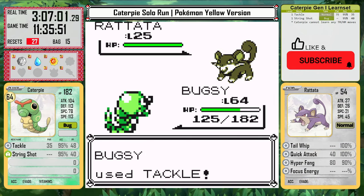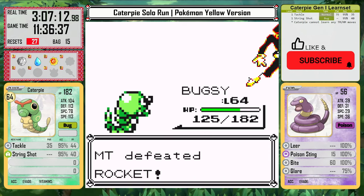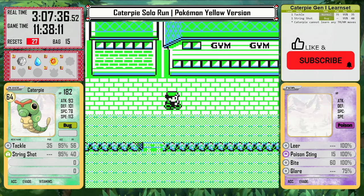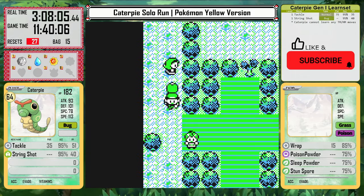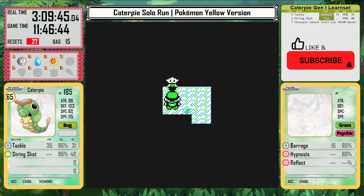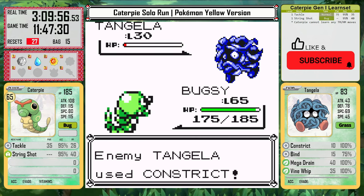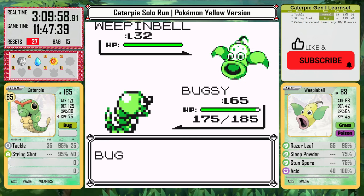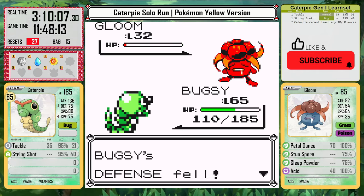Caterpie is now level 64 and has put in over 3 hours of real time into the game, but I'm not even ready to face the rival here yet. So I go to Celadon City first to fight Erika. At this point I'm actually running out of places to get experience. Luckily there are some trainers here clustered close together. I face Erika at literally double her level, and it's an easy fight. It would be even easier if I had a bug type move because they'd be quad effective, but Tackle does the job.